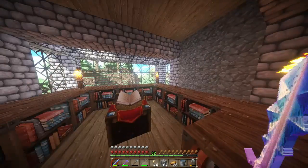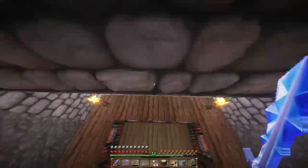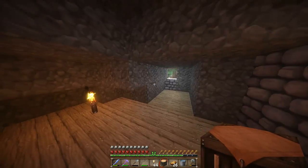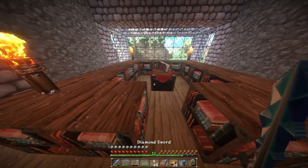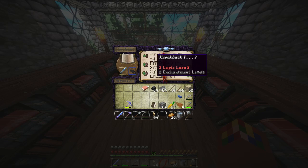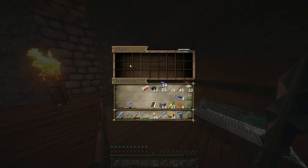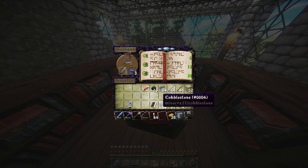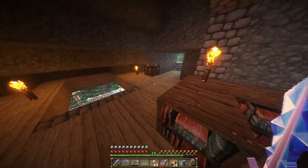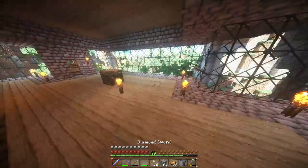There's no crafting table up here — let me place one right here. So we got this sword — what do we get on this book? Unbreaking. I need some more lapis. If I get Looting again that's not going to be good. Smite — what is Smite good against? It's good against zombies and skeletons I think. That's better than Looting, I'll say that. Let's go to the Nether!